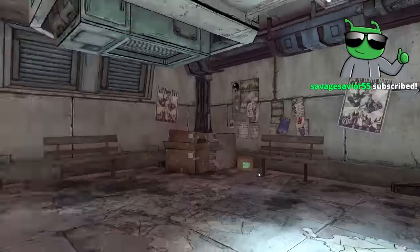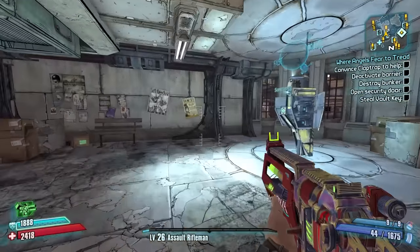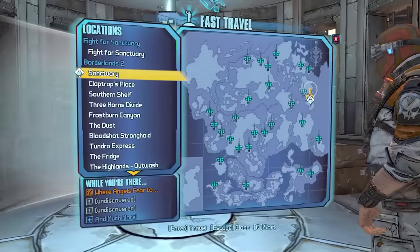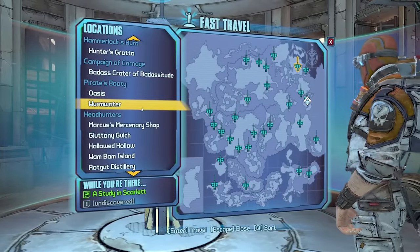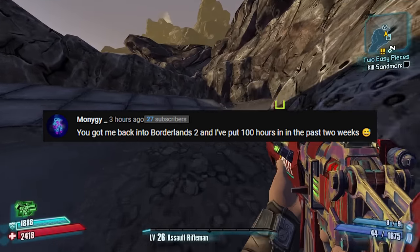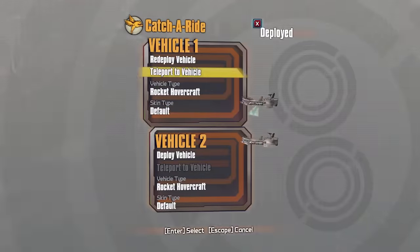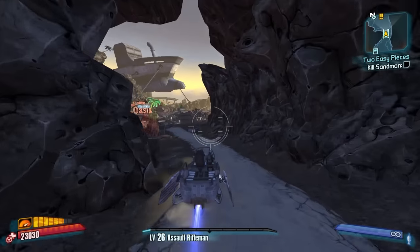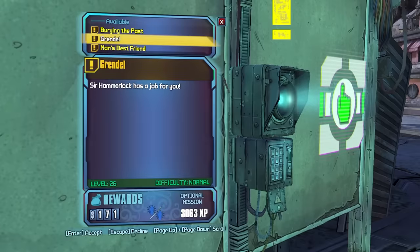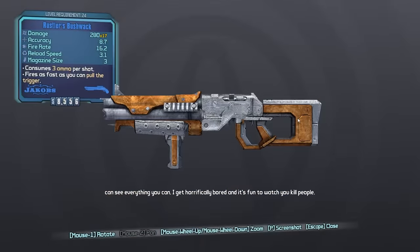First thing we're gonna do right away is get our new class mod. We are past level 25 so we can get a plus four on a blue com, which means we're gonna go to Warm Water and get our Grendel quest going. Comment for today is from a money guy: 'You got me back into Borderlands 2 and I put 100 hours in the past two weeks.' I got you back into the game and now you live in it? Oh geez, I'm sorry. Food, water, shelter. We're gonna take Grendel, thank you.